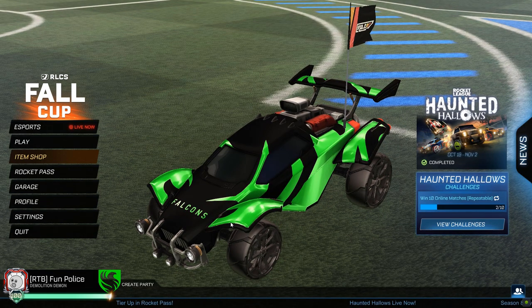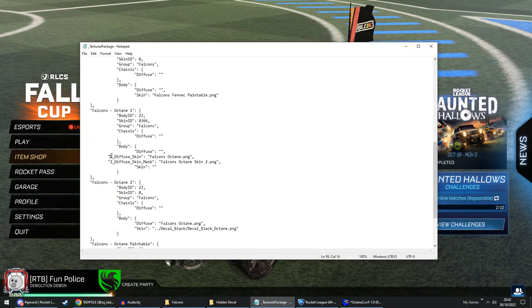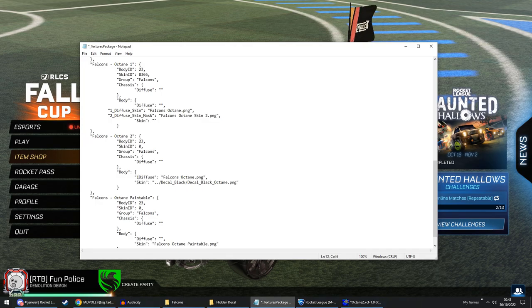It is that simple. All you need to do is have a new diffuse parameter — you can literally just overwrite the existing one. If this is your standard diffuse, you go: one underscore diffuse underscore skin. And you do the same for the skin: two underscore diffuse underscore skin underscore mask. And that's it — you're all set. All you do is replace your old skin layer with your new one, and possibly your diffuse if you need to.